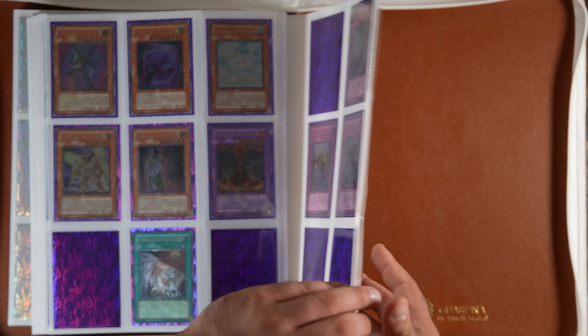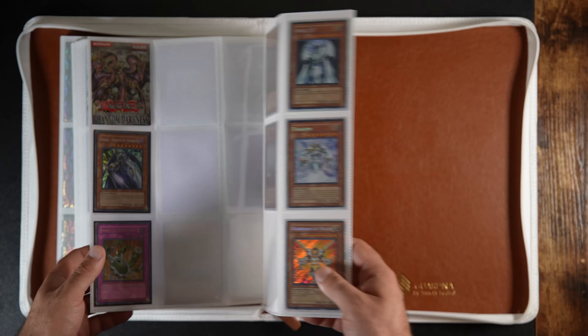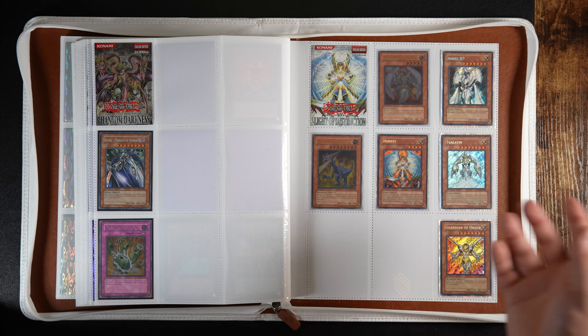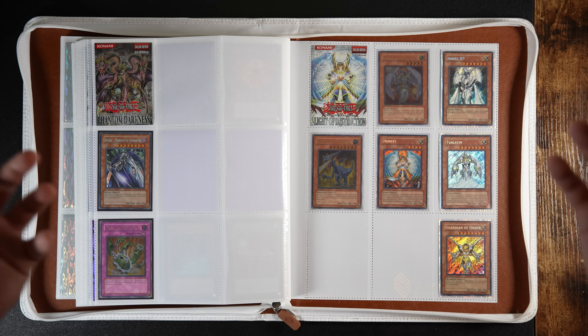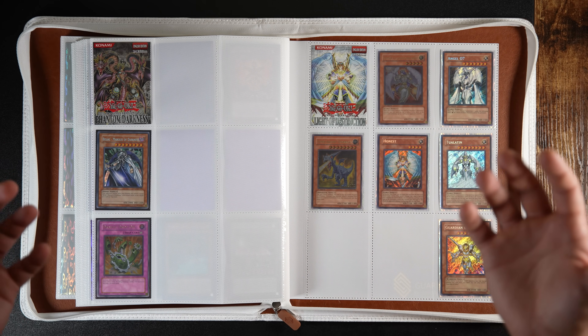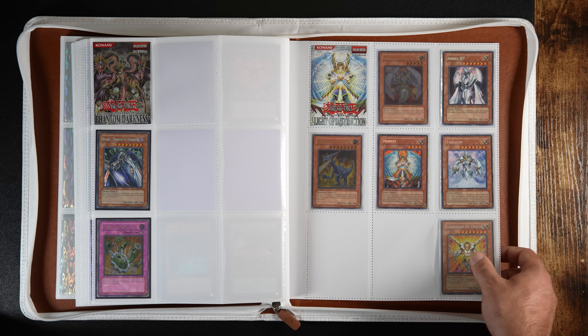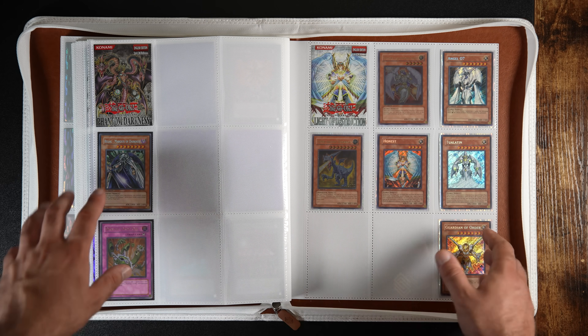That's pretty much the update — I pretty much expanded from AOJ all the way to Light of Destruction. I'm picking up where I can, and again if you have any of these cards in mint condition, message me — I will pay extremely well. Like PSA 9 prices or over if your cards are really minty. That's pretty much the GX binder — that's all the binders I have to show you guys today.